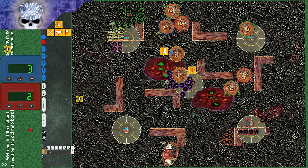In the charge phase, the center Armiger charged in easily. Another Armiger tried to join but failed rolling a three, needing an eight. An Armiger Helverin at the top charged in, and the GSC overwatched dealing four damage — one mortal wound and three from a seismic cannon.